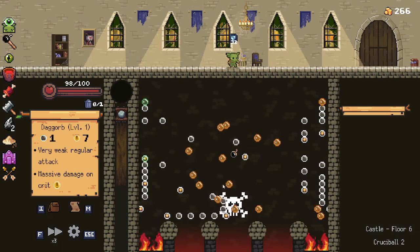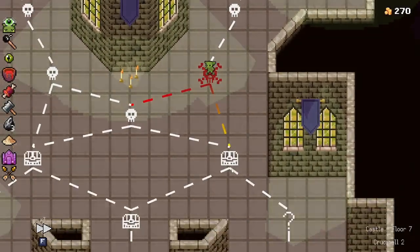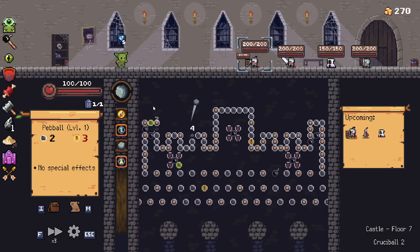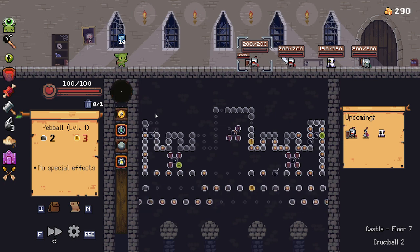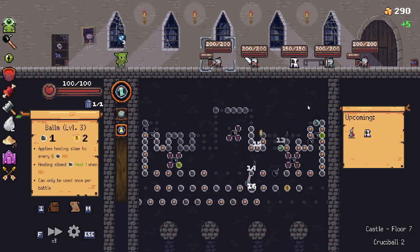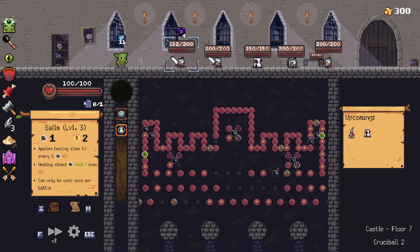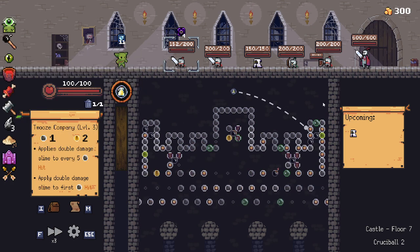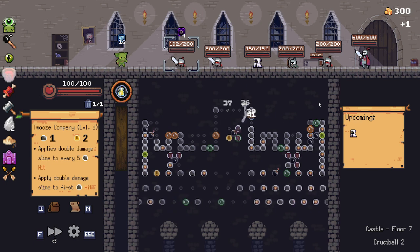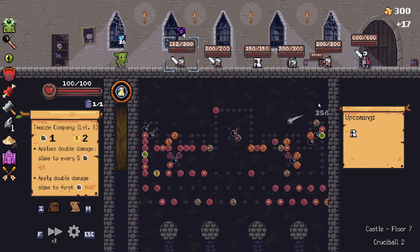I'm just gonna stop talking — I feel like I'm gonna get myself in trouble if I keep on talking. Yeah, it is so bouncy. Also gaining a bit of bulwark because whenever it's destroyed... Did they buff this? Or did it always used to be four blind? I thought it was two. But actually it probably was always four blind.